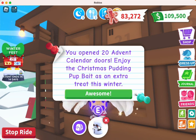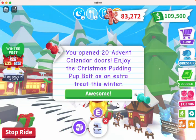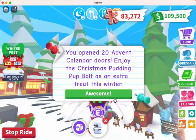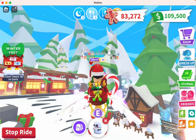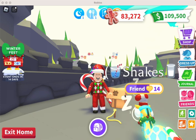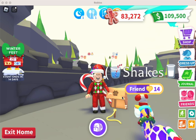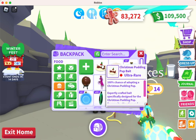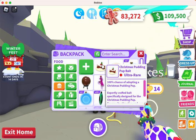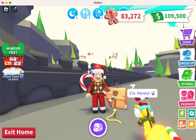That is what you see when you are eligible — you have to open 20 of the advent calendars. You also get a marshmallow item as well. From there, you need to go to your house and hopefully you have a box lure or a house lure. This is where you get blazing lions and similar pets — you put baits in here. When you open the advent calendar like we just did, you get this Christmas Pudding Puff Bait, and all you do is put it into your box.